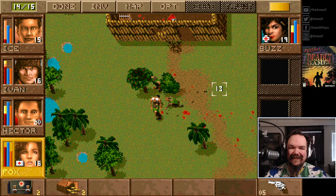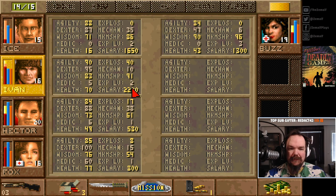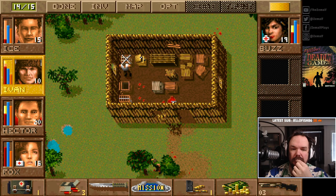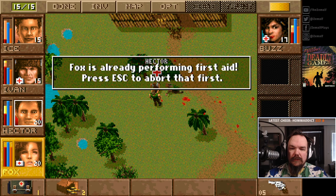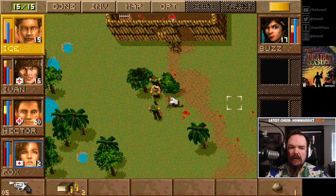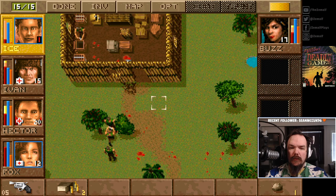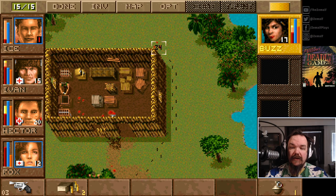A first aid kit. What I'm actually trying to do is stop the bleeding, because I don't have to bandage them fully now that the mission is over. But I do want to pick up everything. I'm going for the money. And there's also a guy here. This goes to show - if this was the game as it was back in the 90s, the mission would end right here.